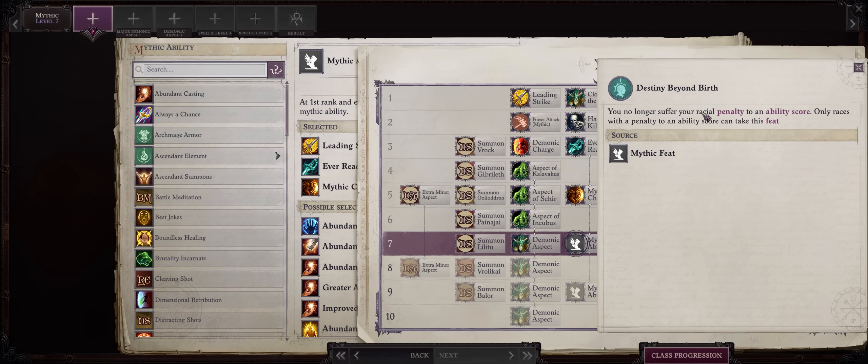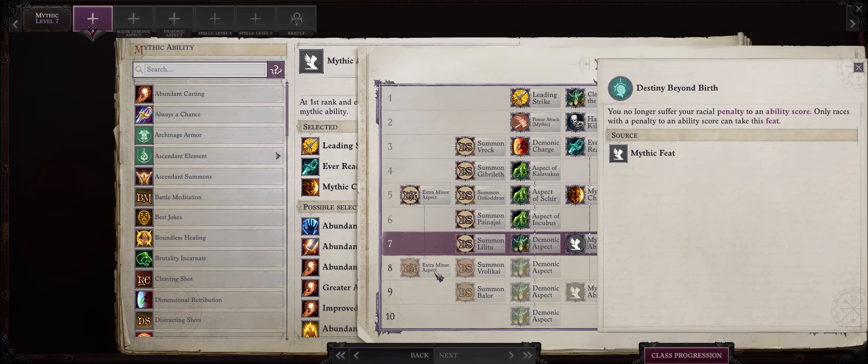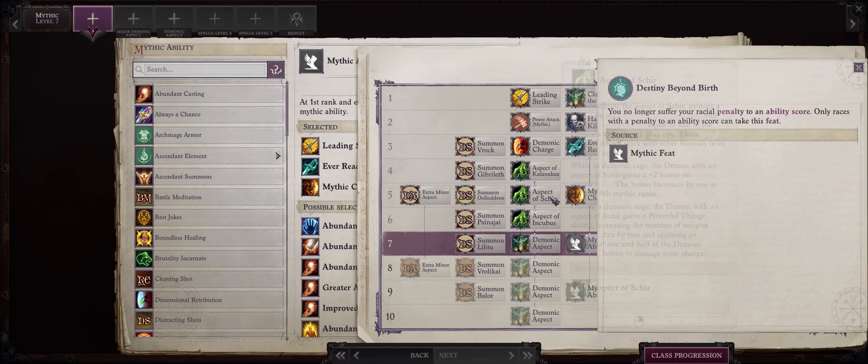For mythic level 6, I would pick Destiny Beyond Birth to remove our racial penalty to strength from being a halfling. It's just plus 2 to strength, but it helps, especially as our other mythic feat selection at this point isn't that helpful. Then be sure to go with the Aspect of Incubus for another minor aspect, but be aware that you can only apply 3 minor aspects at once at mythic rank 8. So until then, just keep Kalavacus and Sheer applied.